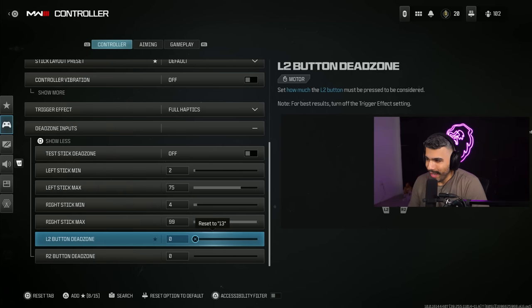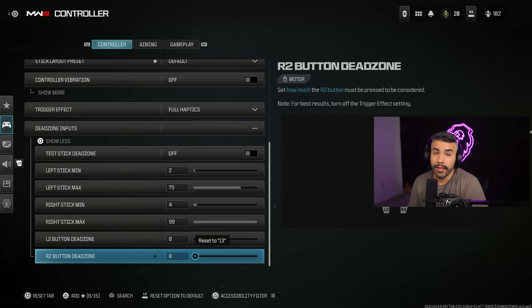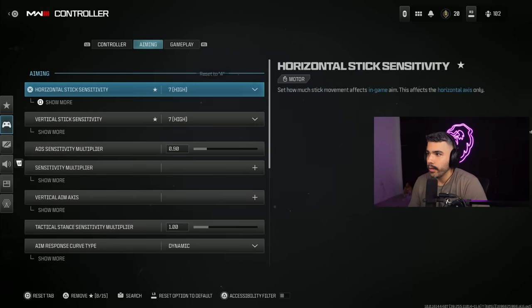For your L2 button dead zone and R2, make sure this is at zero — that's a no brainer. Now for aiming, this is an important thing. I was a Call of Duty professional player, so I have a lot of insight on this — I was one of the best, a two-time war champion.